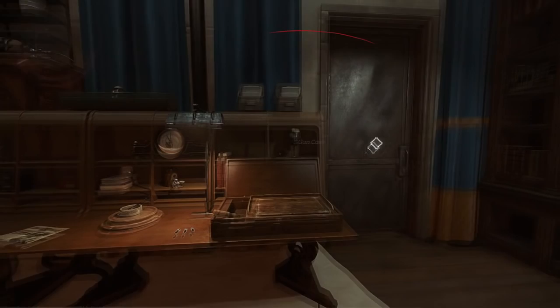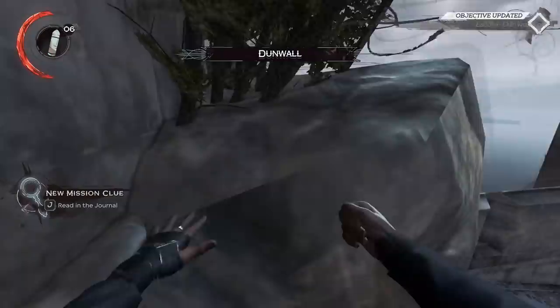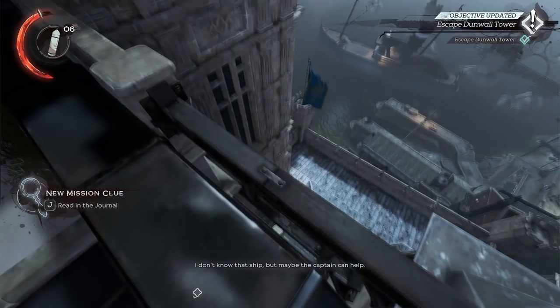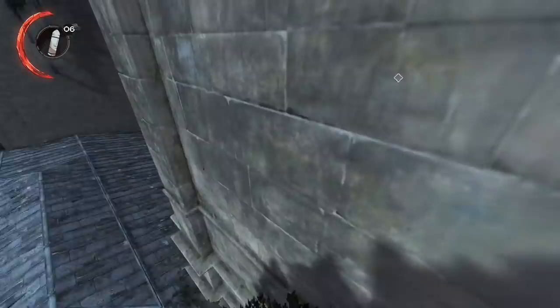While moving in the dark, move slightly to the left and then to the right and grab the painting. The way I like doing the Jarko skip is coming here and lining myself up with this corner. The most important thing is to jump and get a rolling animation — you hug the wall right here and get this rolling animation. You start slowly falling down, then jump, hold A to move left, and land on the platform. It's actually pretty easy — you'll get the hang of it after a few tries. Just make sure you're lining up properly and not rolling too early or too late.